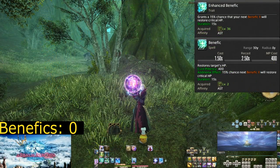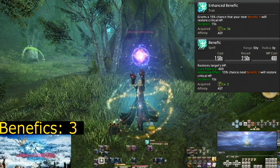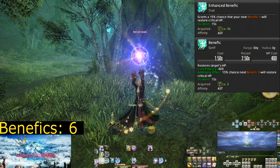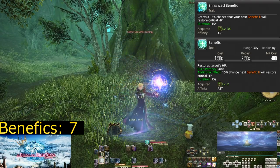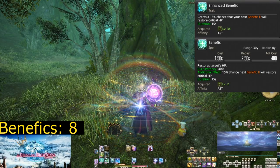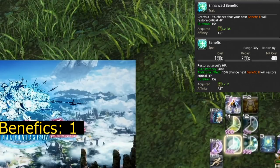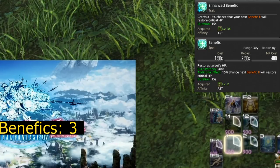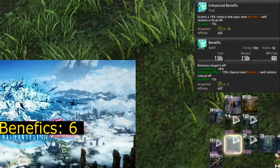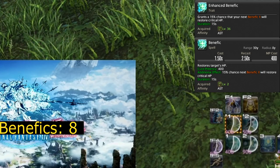Level 36, Enhanced Benefic. This trait boosts Benefic to have a 15% chance to give you a proc for 15 seconds that guarantees your next Benefic 2 is a critical hit. The problem is twofold: Benefic 2 basically replaced Benefic 1 unless you've started to struggle on MP, and that 15% chance is very, very low. You could spam your heal for a long time and never see a single proc. While the power boost on a critical heal is huge, do not go out of your way to fish for Enhanced Benefic.